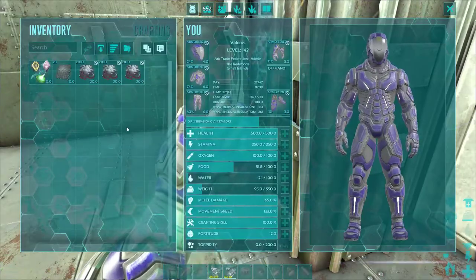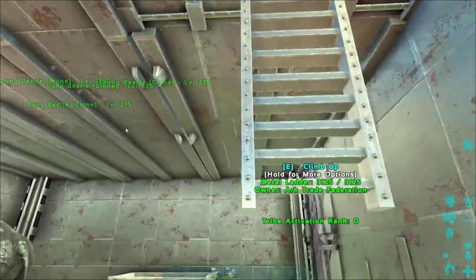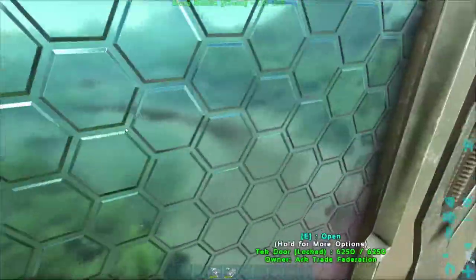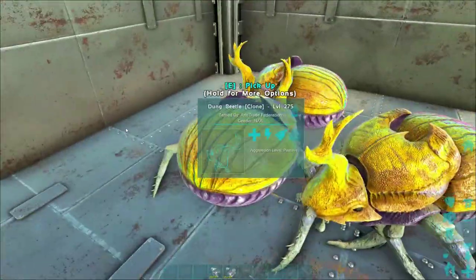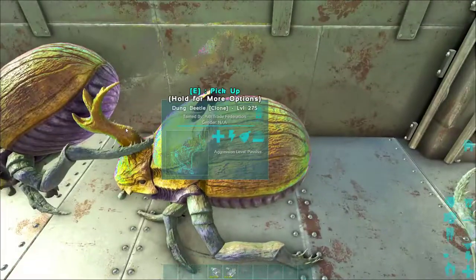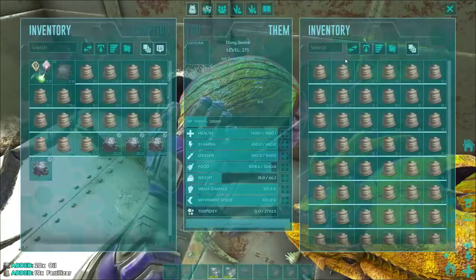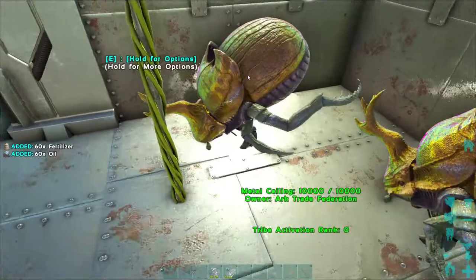We also have 300 oil, so it's a great way to get oil to supply your forges if you don't want to go out and kill basils, collect from oil pumps, or harvest oil rocks. You can just sit here at your base for the convenience of your own home and collect oil that way.